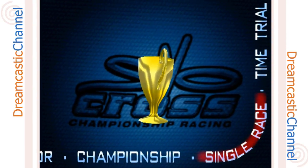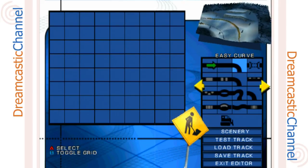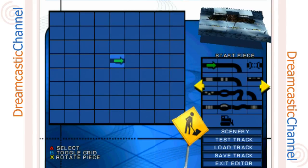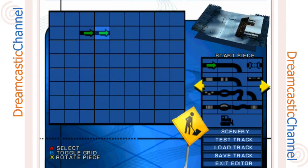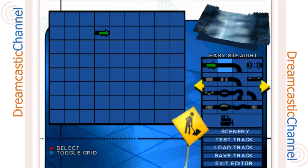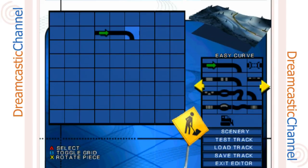I guess the computer players are just that easy. Let's try the track editor — I'm kind of curious about that. Alright, so there's a 'start piece' option. It seems pretty simplistic. I'll place the start piece on the grid and hit the right trigger to rotate it. I can choose different pieces — going back to select others. We'll go straight off from the start and maybe do a curve.